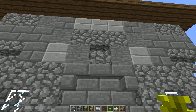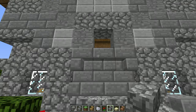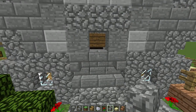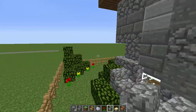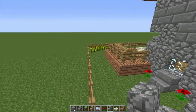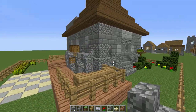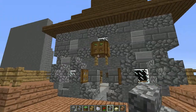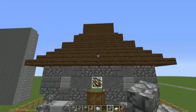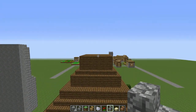Outside I threw in smooth stone, cobblestone, stone bricks, and stone half slabs. Threw in some stairs, put some stairs around the corner here — little design here. There's an overhang on the roof, but then it's pinched a little bit, and then it's just flat on the top.